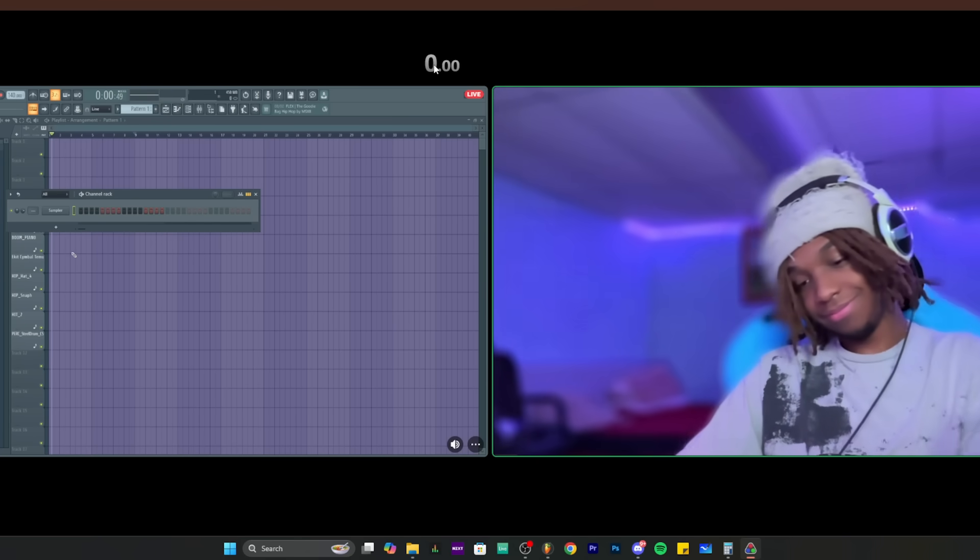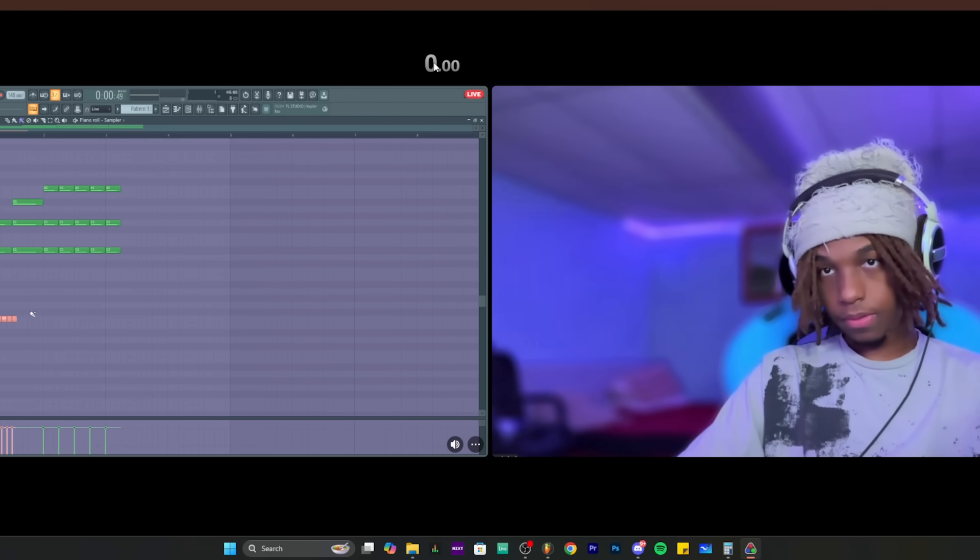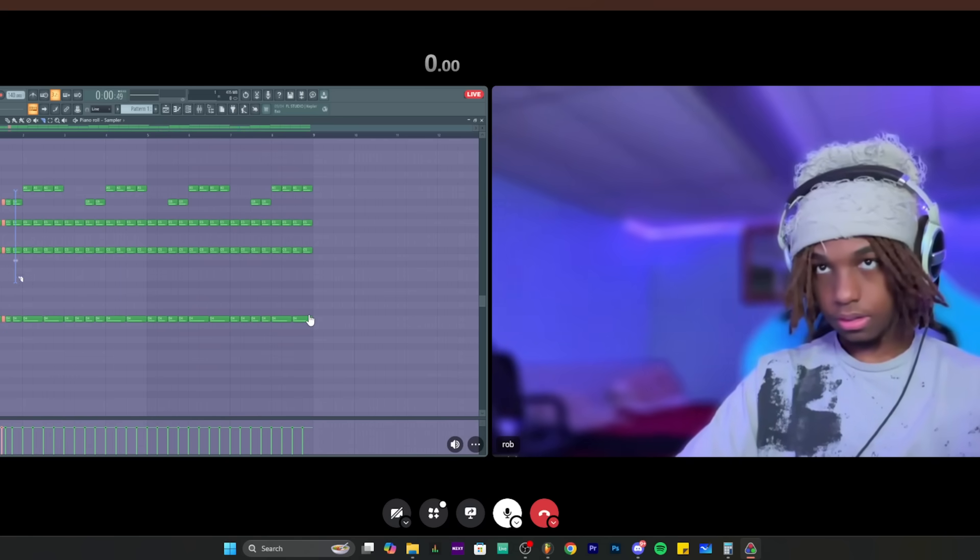They discuss how these shortcuts apply to regular beat making, not just speed runs. Rob says when making beats from scratch he clicks efficiently using shortcuts — it's very efficient. The creator says this is exactly what he wanted to get out of it: leveling up his general workflow, because sometimes he has ideas but gets lazy. Shortcuts help get ideas out quicker, and knowing every shortcut makes beat making enjoyable. Rob has muscle memory of where to place every note.